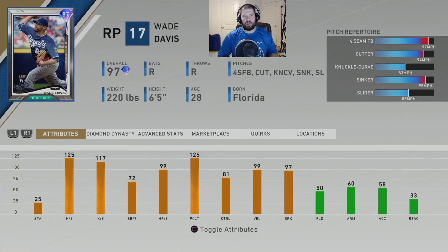First up in honorable mentions is the relief pitcher for the Kansas City Royals — his Prime card, Wade Davis. He has a five-pitch repertoire: four-seam fastball, cutter, knuckle curve, sinker, and slider, with a very good pitch speed differential. He doesn't throw a changeup, which is why he's in honorable mentions. He has 125 max hits per nine, 117 K per nine, very good home runs per nine, but his control is a little lacking at 81 control and 72 walks per nine. He also has maxed pitching clutch.